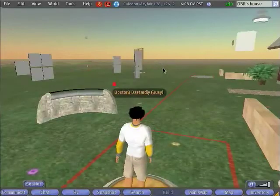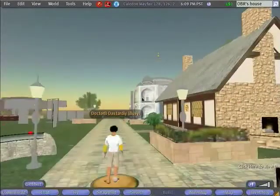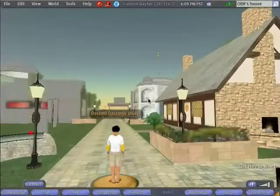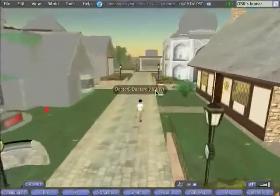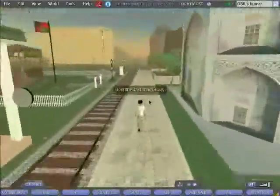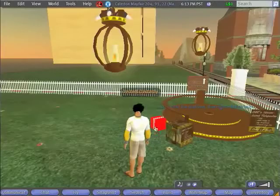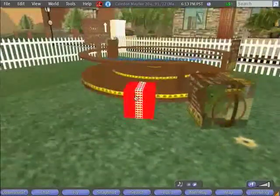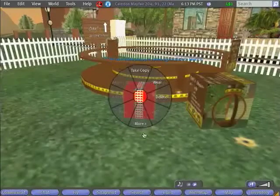Now you'll actually end up at the Telehub where I live in Caledon Mayfair. Straight ahead of you, you'll see this nice white building — if you just walk this direction, you'll get to my house. So now you've reached my house. In order to get your supplies to build your lamp, you can just open up this red box — right-click on it and take a copy.